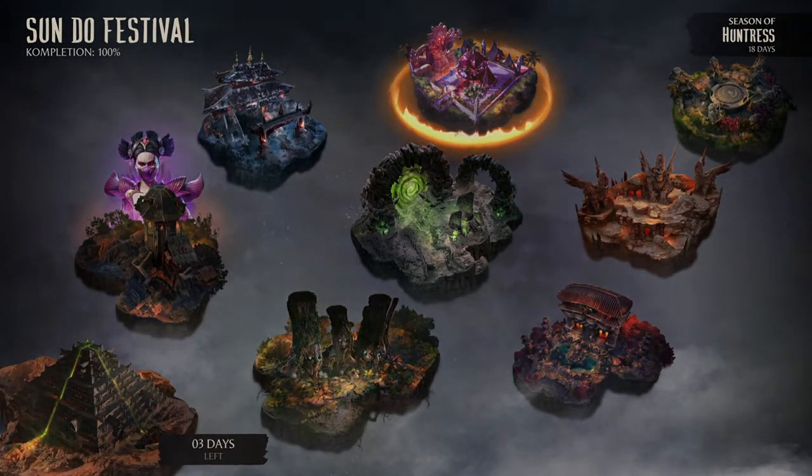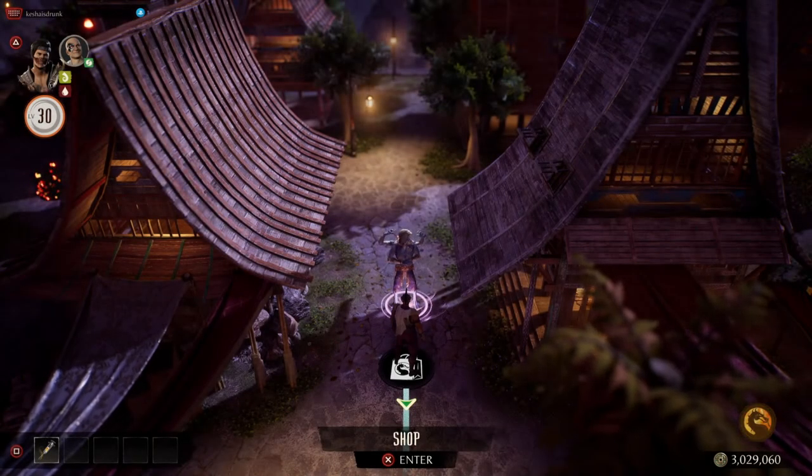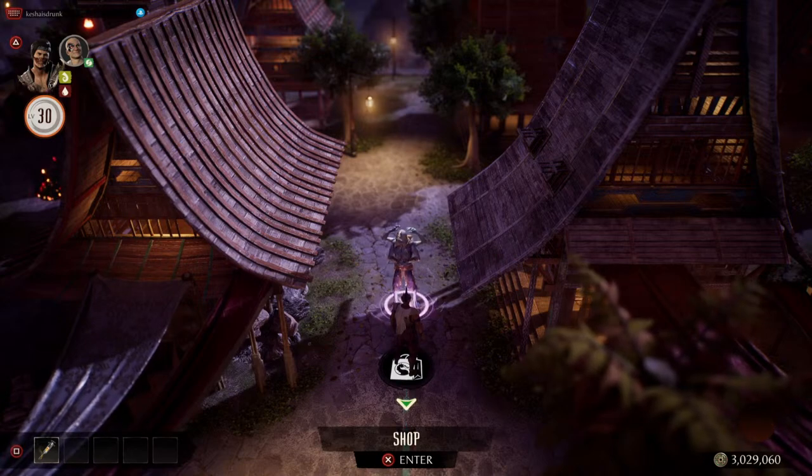Always gotta check Gateway Portal Collector. And if you're missing Dragonbloods, well, he's selling them for the last hour — the next 15 minutes.